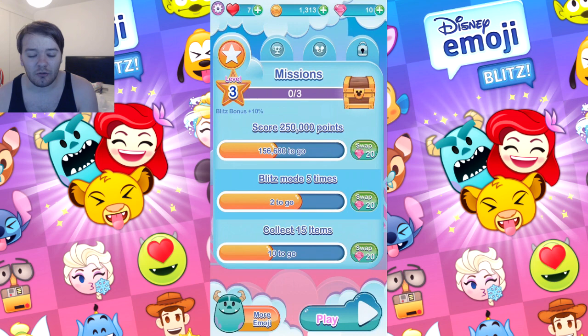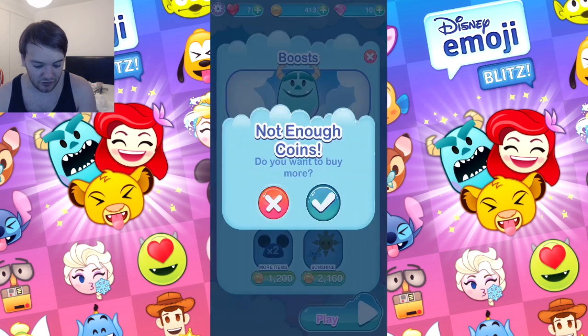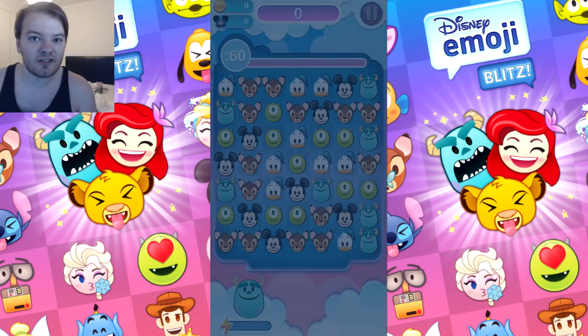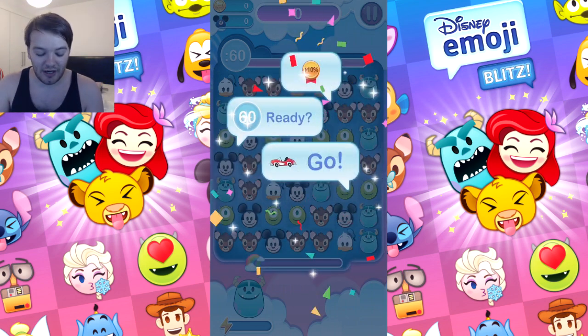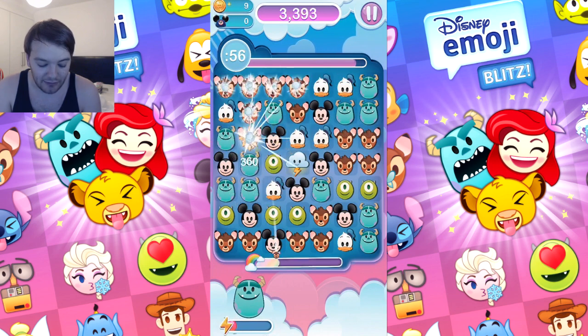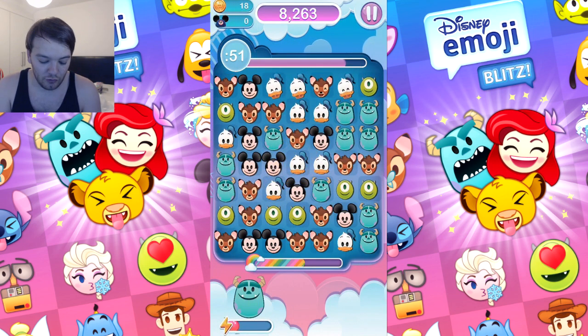I've got so much further to go before I can get any gems. Should I boost? I'm gonna boost and get extra score. Let's see if I can get them gems and then spend them on the crate so I can get some emojis. I did that wrong - you should combine two lightning bolts but I didn't do that, I gone goofed.